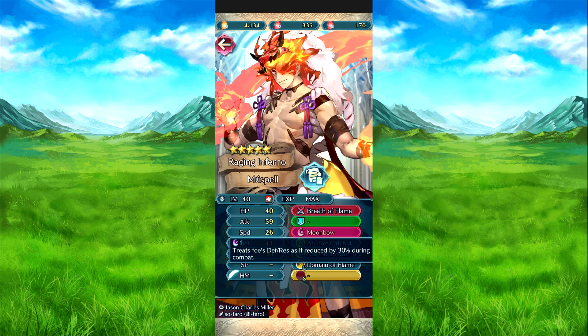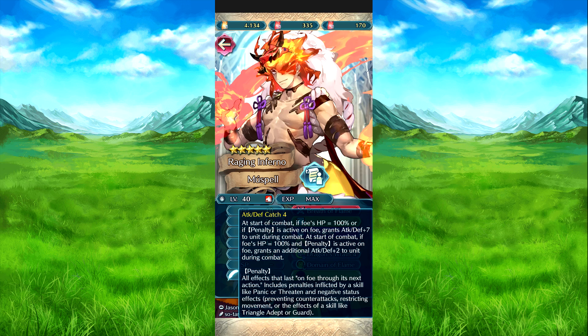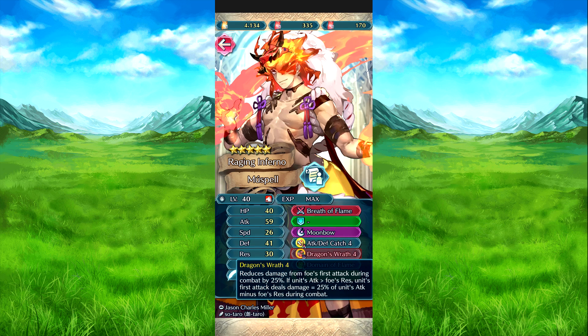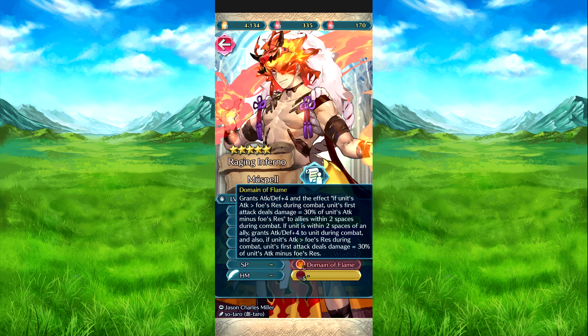Attack Defense Catch four — we already talked about Catch, it's just the attack defense version. Dragon Wrath: reduces damage from foe's first attack during combat by 25%, and if he initiates on the foe, his first attack deals additional damage equal to 25% of his attack minus the foe's resistance during combat. And then Flame — attack defense plus four. If the unit's attack is greater than the foe's resistance during combat, their first attack deals damage equal to 30% of their attack minus the foe's resistance. This is granted to allies within two spaces of him, and if he's within two spaces of an ally, he gets the same bonus.